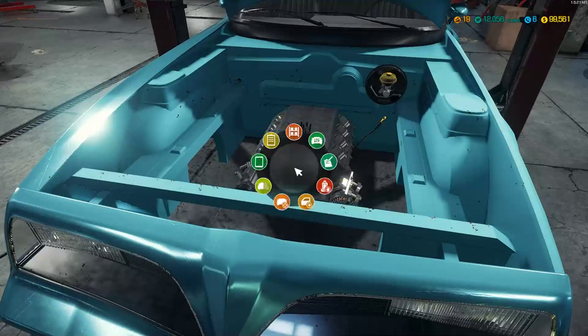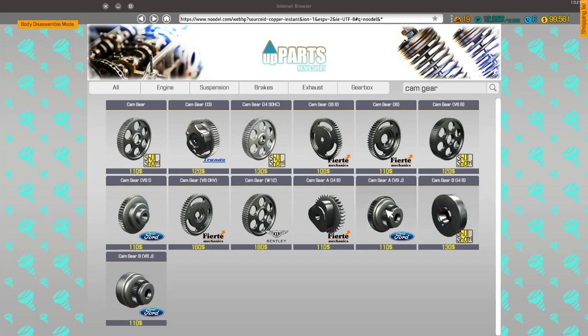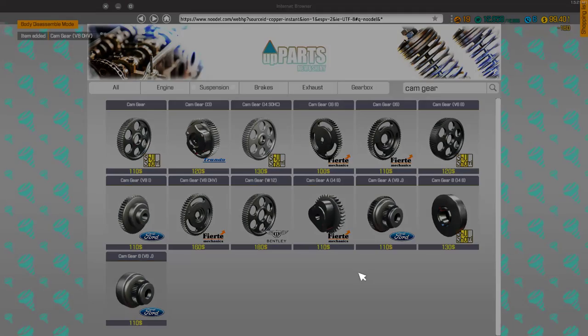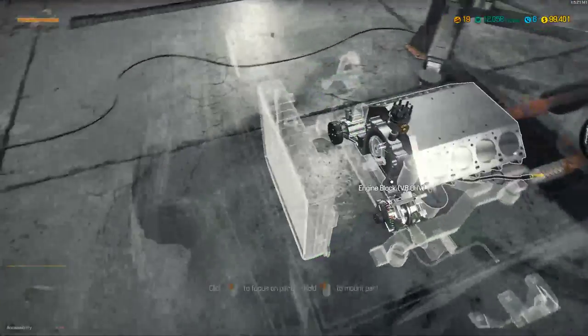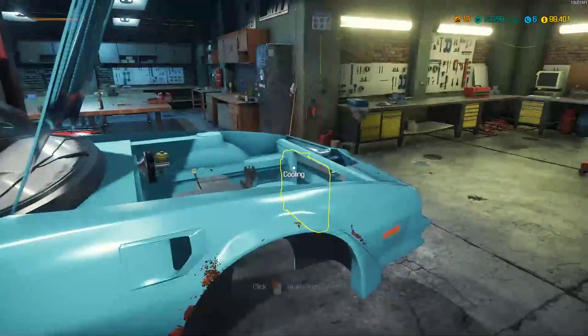We need a new cam gear V8 OHV. Welcome, Tender Slender! Your mom's van doesn't have great AC? It could be that it needs to be cleaned — there's a radiator-like device on the front of the car, but cleaning it is a whole other thing; you should watch YouTube videos for advice on that. Of course you're still a mod, Tender Slender! Cam gear V8 OHV — let's get that in there. Now we've got to raise the car. Or do we put in the pistons first?